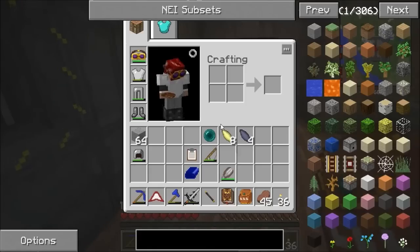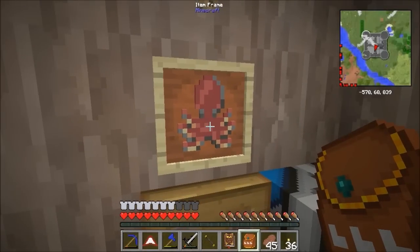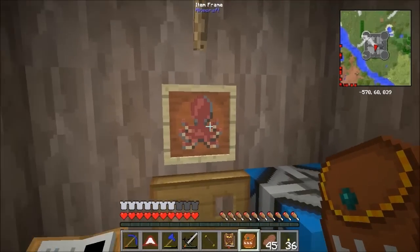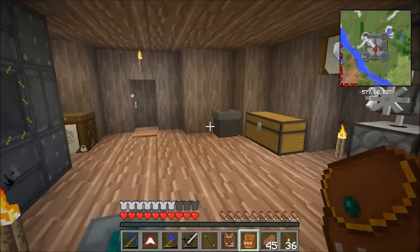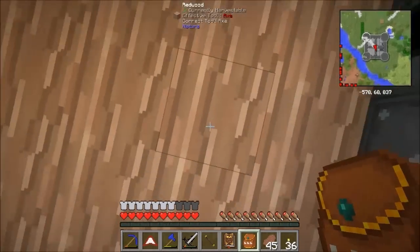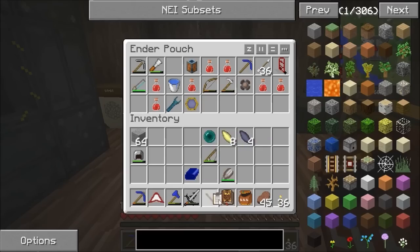I'm struggling getting hold of a gas tier, that there is a Pam's Harvest Craft octopus — I like the look of it so I'll put it in a picture. I'm struggling with getting a gas tier, which I need to get on with making a spawner. Done a couple of things up top. I was getting the clipboard — there we go, it's there.